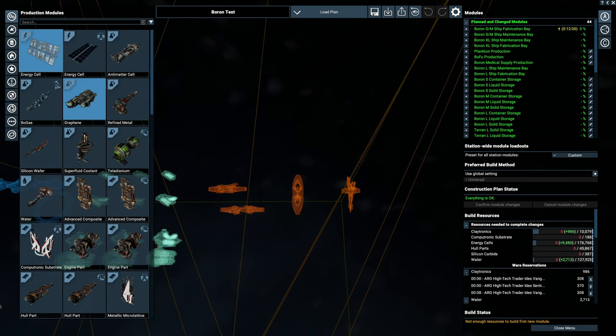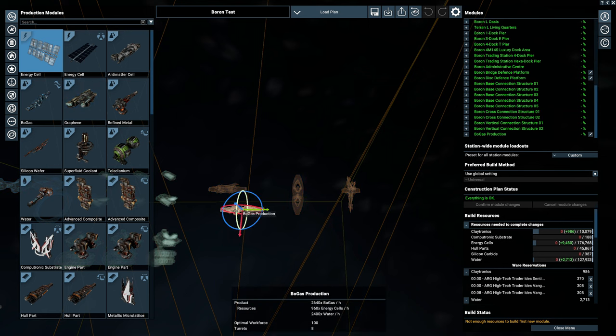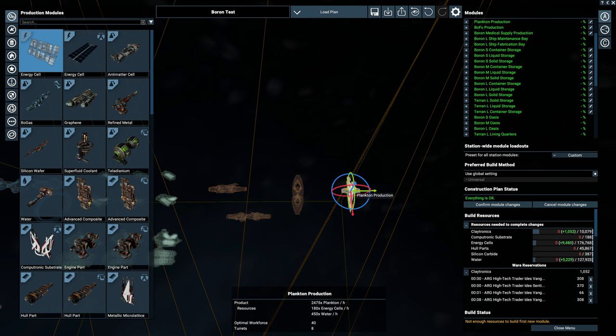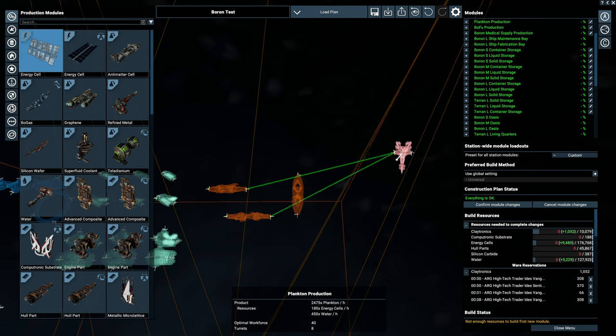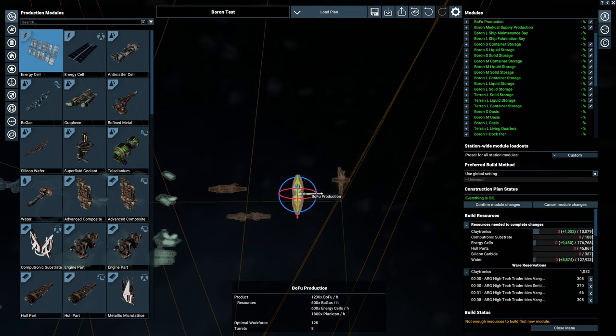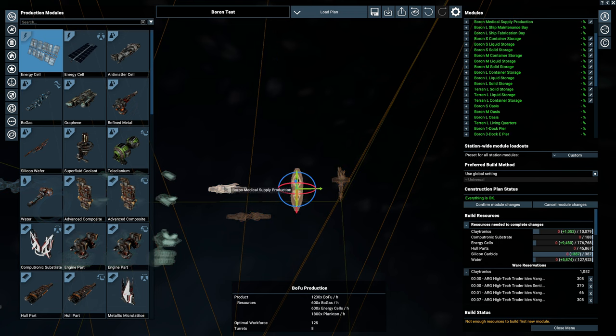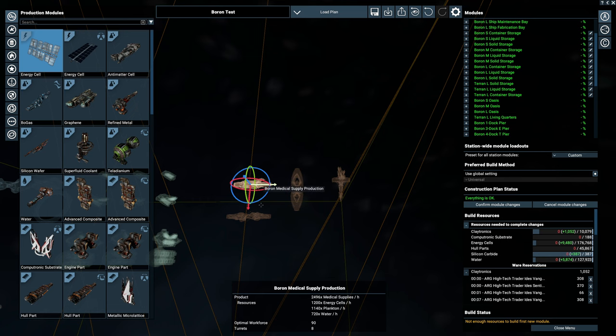The first production module is the bog gas - you can see it has connection points on either end. Next is the plankton production module with connection points on both ends and on the sides. Then we have a food production module, also side-to-side connections, and last for production is the boron medical supply module - again side-to-side connections, very small and compact.